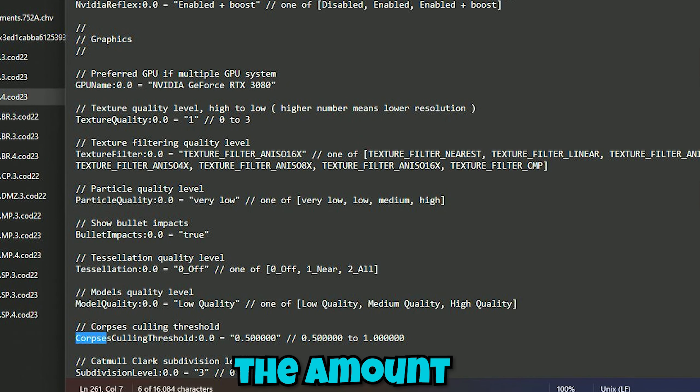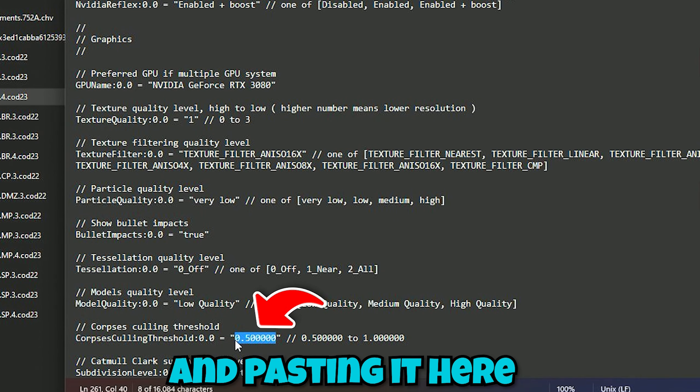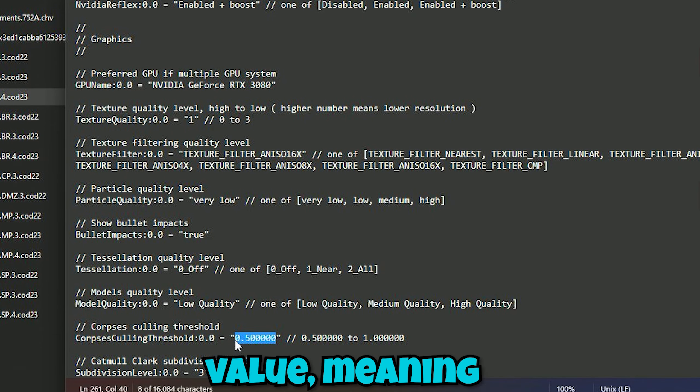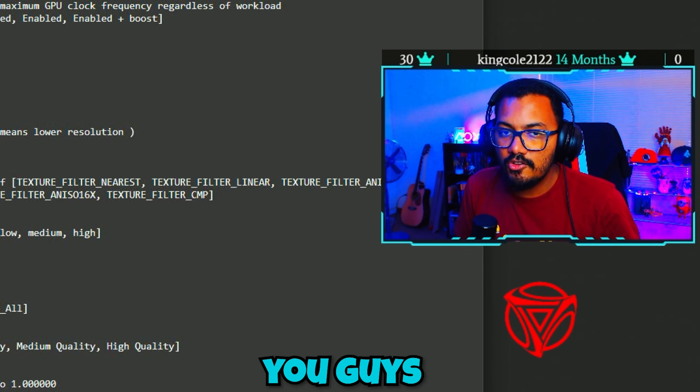Another setting to search for is corpse culling threshold. This reduces the number of corpses lying on the floor. Set it to the minimum value — this means the least amount of bodies on the floor at any time. There are other config settings I can show you to get more FPS.